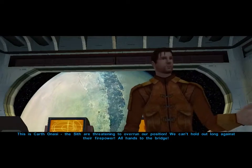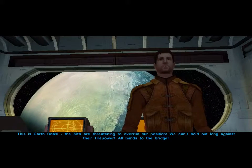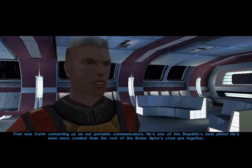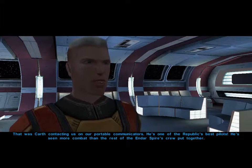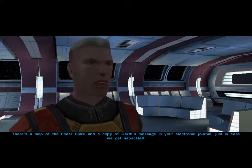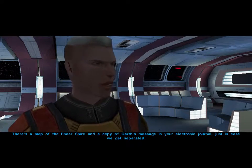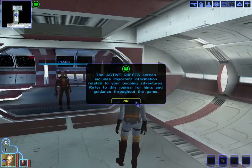A broadcast announces this is the Endar Spire and the Sith are threatening to overrun the position. That was Karth contacting us via portable communicators — he's one of the Republic's best pilots, seen more combat than the rest of the crew put together. We need to get to the bridge to help defend Bastila. There's a map and a copy of Karth's message in the electronic journal.